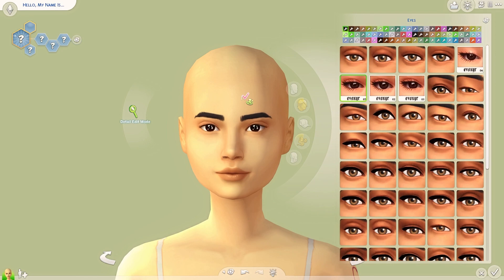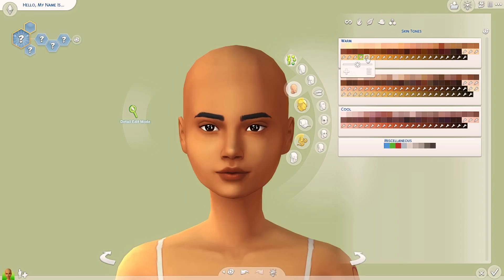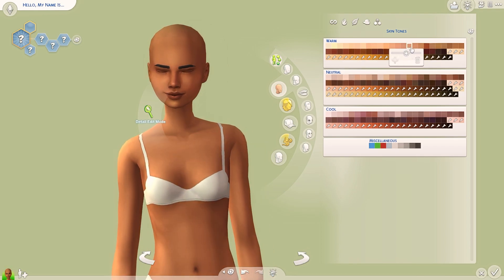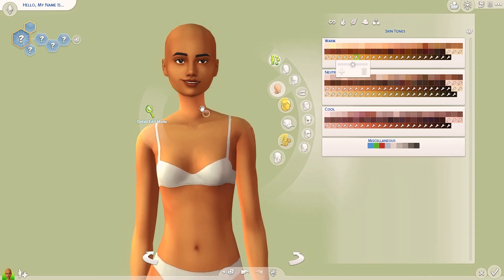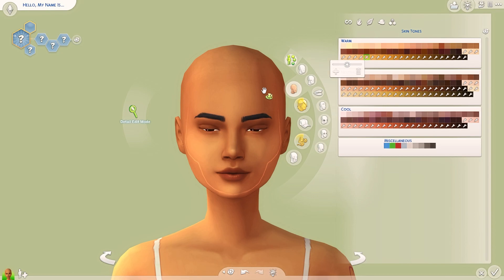Her face shape is killing me right now so let's just make it a little bit longer. Let me go ahead and change the skin tone to something a little bit more warmer — a lot more warmer. I notice as I make more sims I'm kind of falling out of love with the EA skin tones. I just prefer the CC creator skin tones. She gets really yellow if I go too far down, so I think I want to go with this one. This one looks cute.